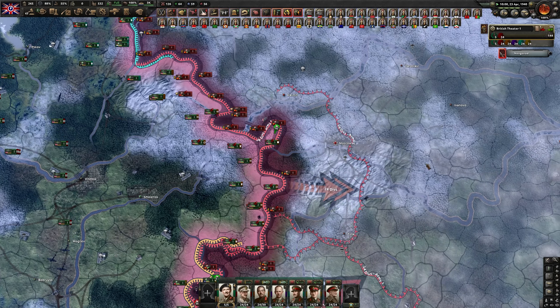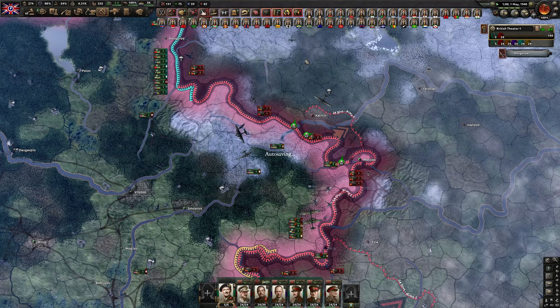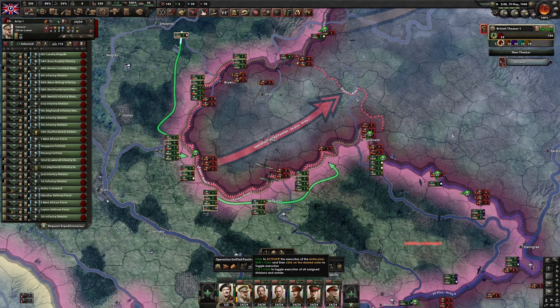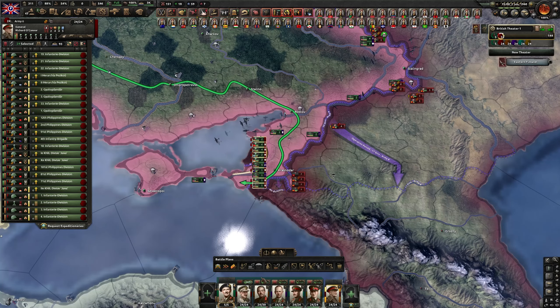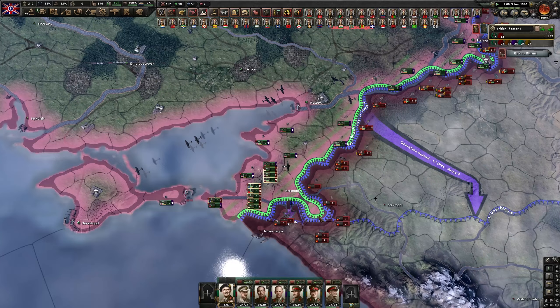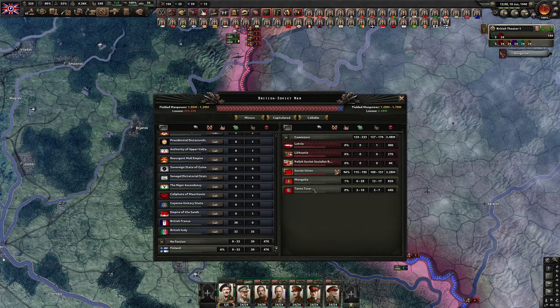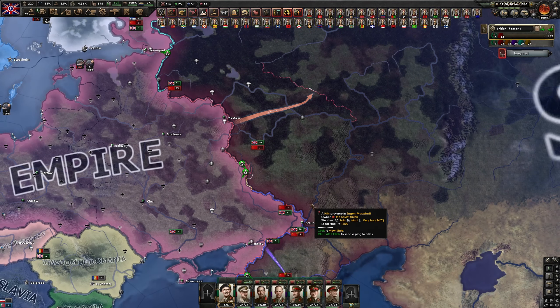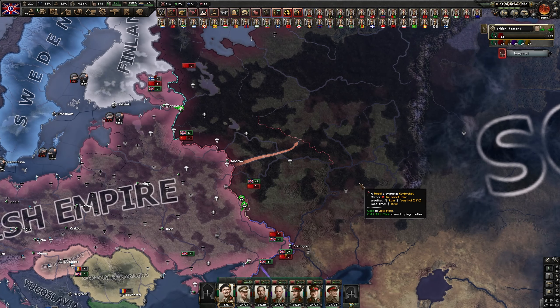Moscow is down — very important. Uniting these two fronts would really help, as well as closing this one. The big advantage now is we have another defensive army we can deploy on basically the entire front. I think the Soviet Union is done. 26 days — that's perfect timing. So I'll actually make a save and use this to test a couple of things, because I have been wanting to test the difference between annexing, puppeting, and creating a collaboration government after annexation. I might actually cover this in a different video though.